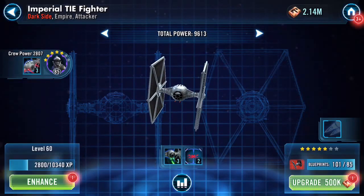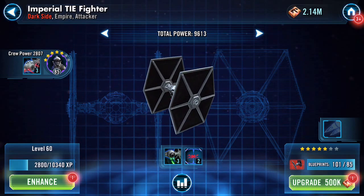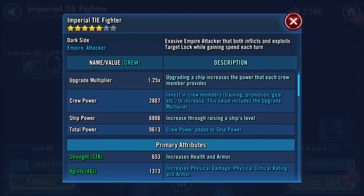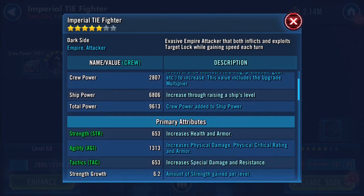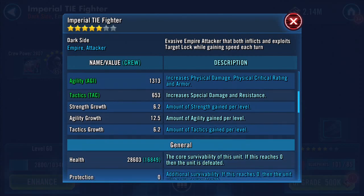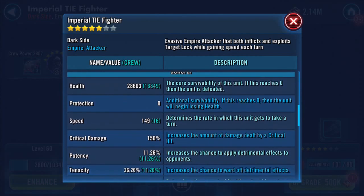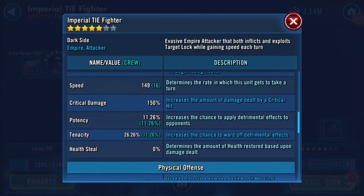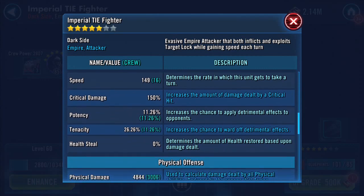The impact that's had on the ship is that the power has now increased, purely through the crew power. His health's gone up, additional survivability. Speed has increased too.